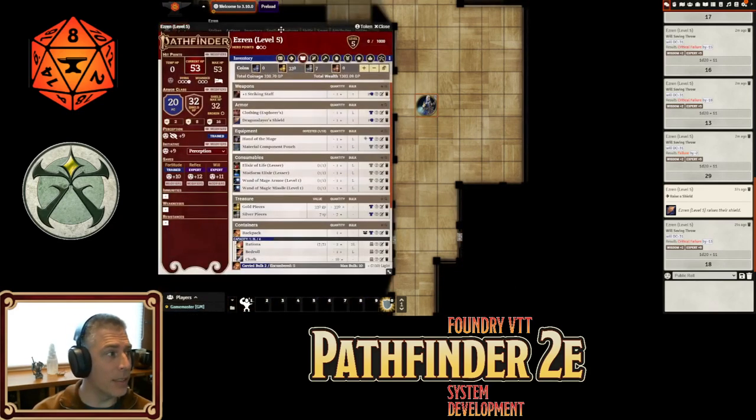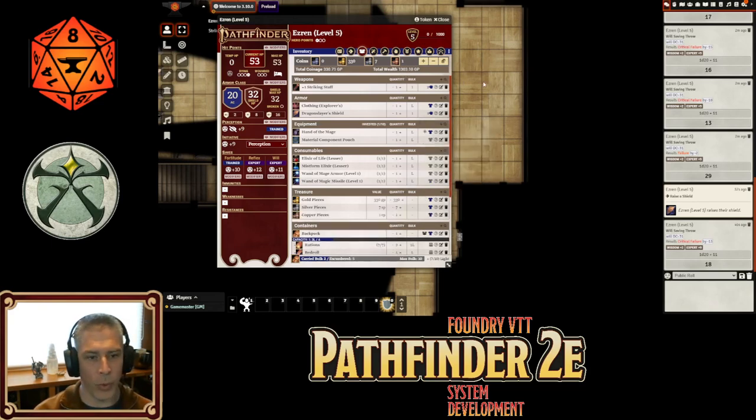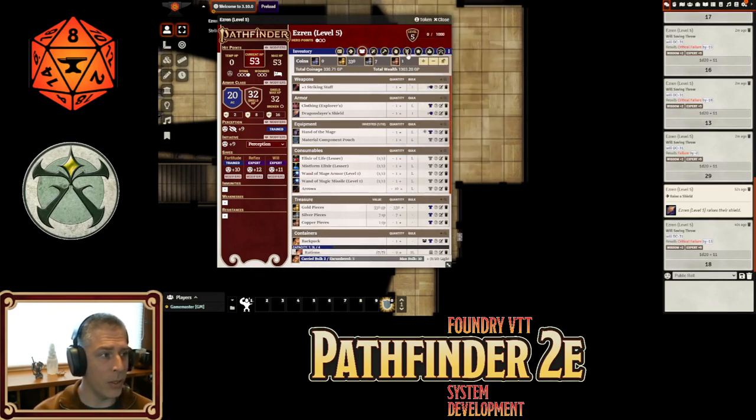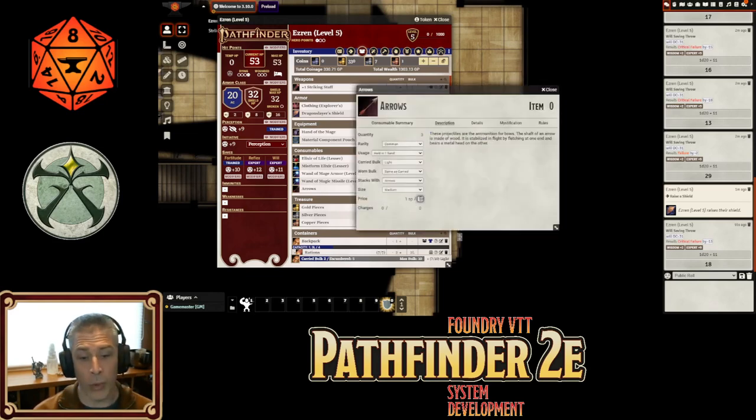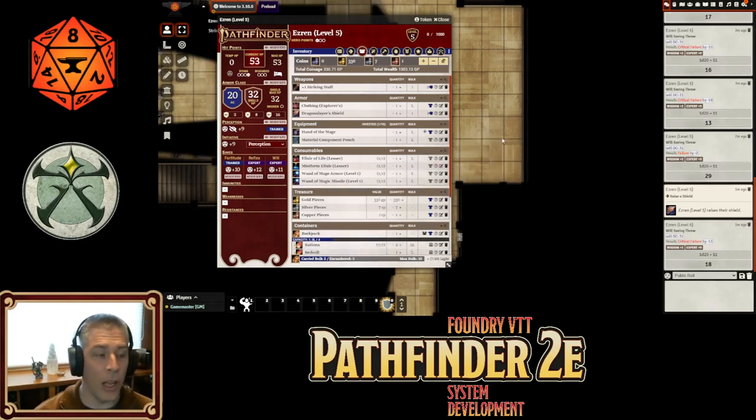Spells now have icons — it's a small thing but a whole lot of work. We're now pretty much complete with icons; there are still some pieces of equipment to do, but it's much better. If you have spells without icons, go back and replace them. Also, consumable wealth is now tracked correctly: arrows were not being computed right for total wealth. Now as you expend arrows — one copper each — your total wealth updates accurately.